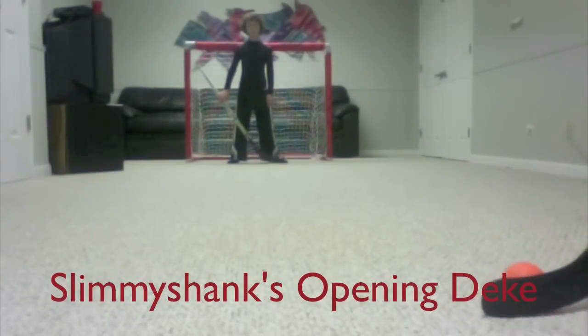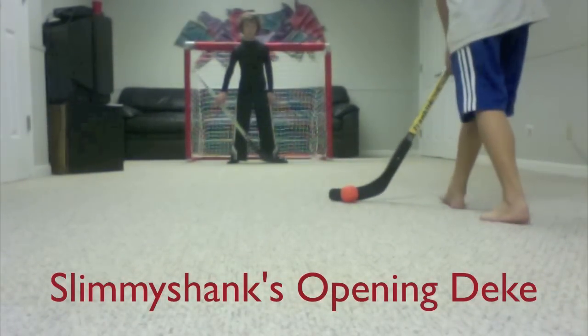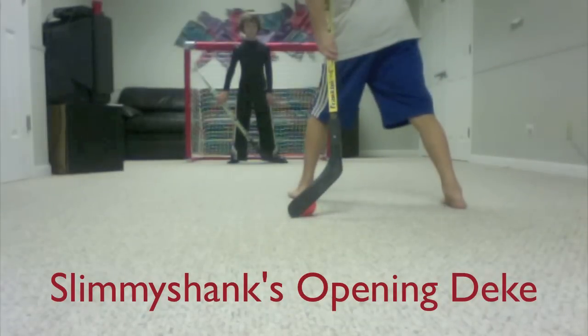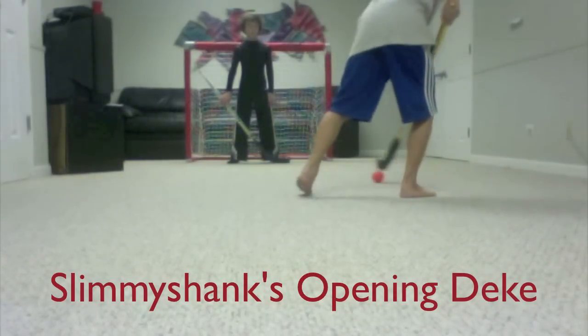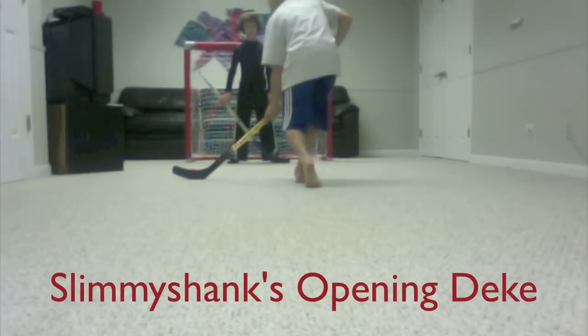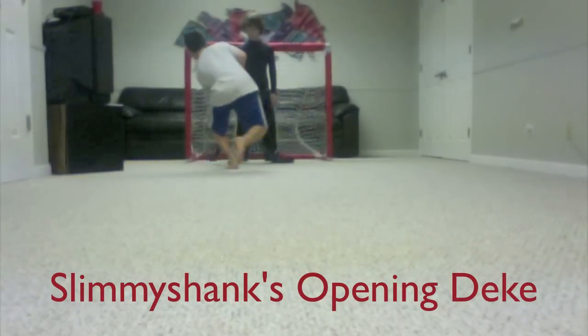First time to do my deke: dribble it up straight, hit it backwards, hit it back here, put your foot out, go through, bring it back here, bring it to the side, go up that way, then go back and shoot it in.